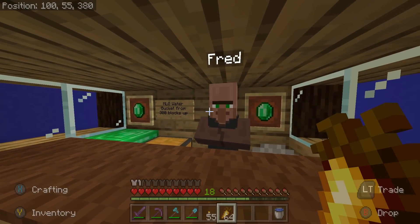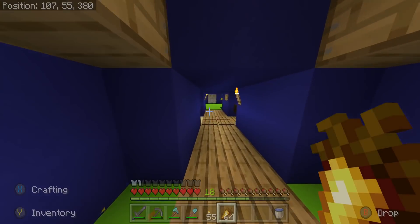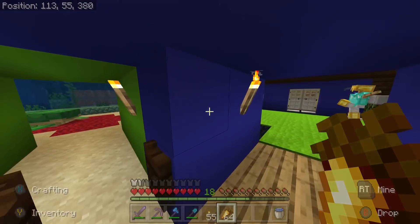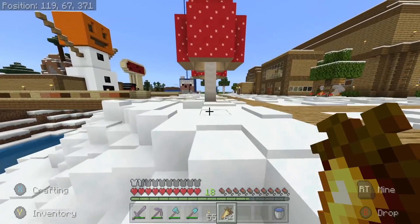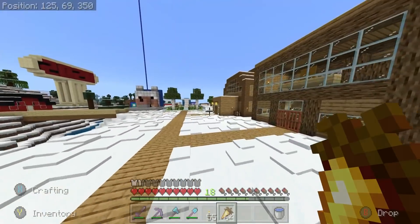I should say a proper hello. You want to MLG water bucket from 300 blocks — I could die Fred, you don't even care. A challenge is a challenge though. I must do it for my reward fish I guess. He just doesn't care, does Fred. I'm going to put my life at risk for a fish — yeah that's totally a great idea isn't it.